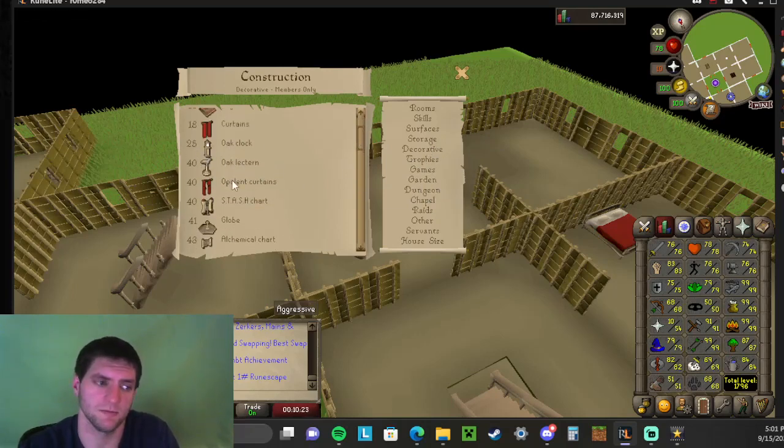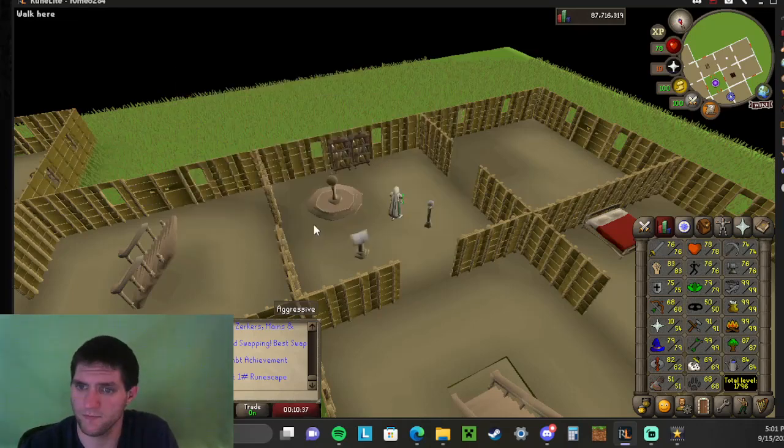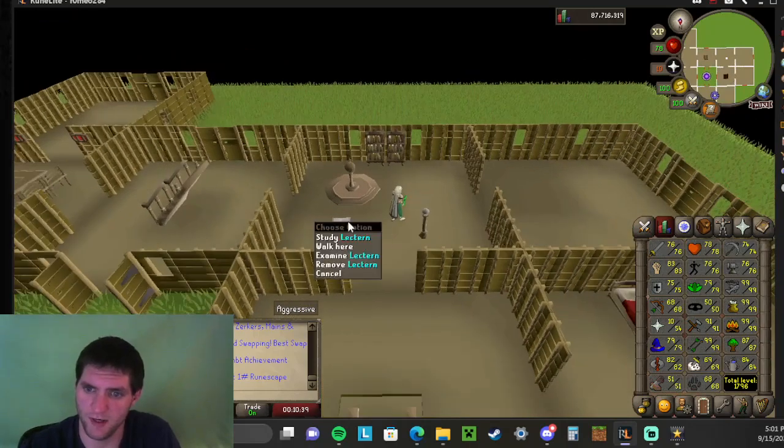You have to have at least any type of lectern — it doesn't matter which one. I believe you can make it in someone else's house, I'm not sure. But to make it yourself, you have to have at least 40 construction. So you have to have that — you got yourself a study right here.